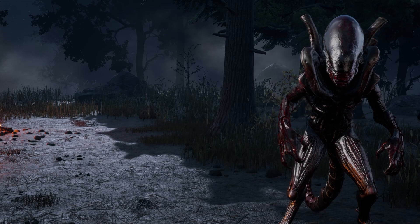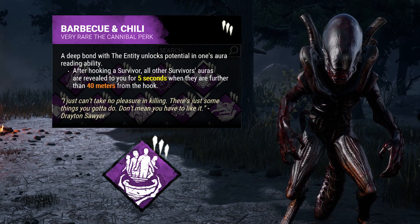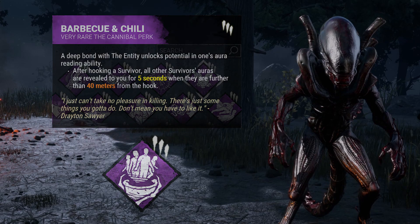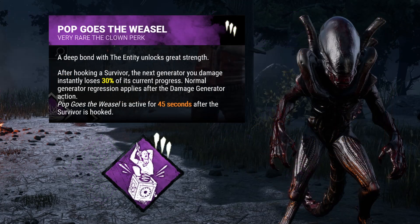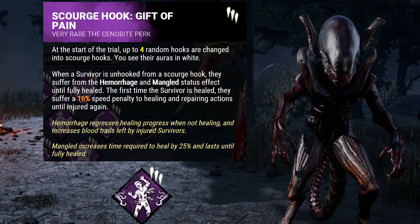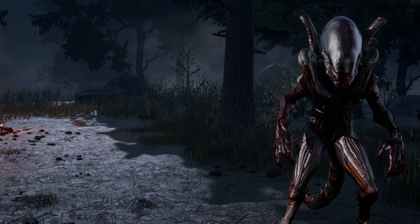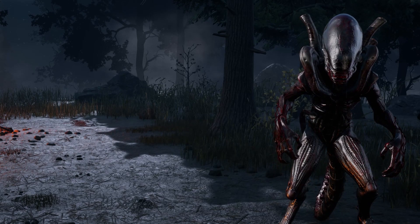For my perks, I have BBQ and Chili for information, showing the auras of far-away survivors whenever I hook one — with the tunnels, you can catch up to revealed survivors very easily. I'm running Pop Goes the Weasel and Scourge Hook: Gift of Pain for slowdown. Pop heavily regresses the first generator you kick after hooking a survivor, and Gift of Pain slows healing speed for survivors hooked on a scourge hook, and slows their gen repair speed once fully healed. These two perks synergize very well since they both slow survivors without interfering with each other.